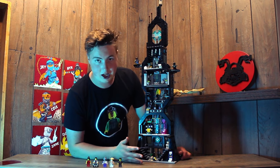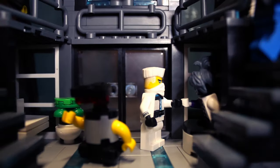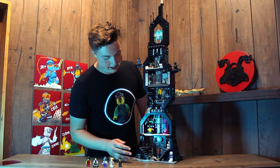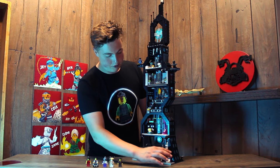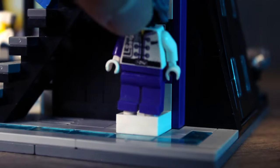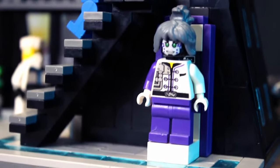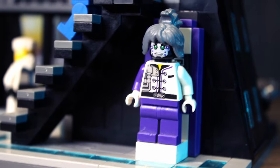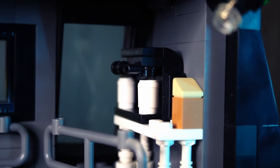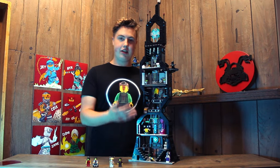Turning it around, you can see the interior — we have five levels. Starting at the bottom level, it's the lobby area, kind of an entryway. There are stairs going up the sides. Over here we have the front desk area; on the other side is a plant and a chair. I added a little charging station for Pixel right down here — not sure if she needs to charge, but it's there for fun. Up the stairs on one side there's a coffee maker.